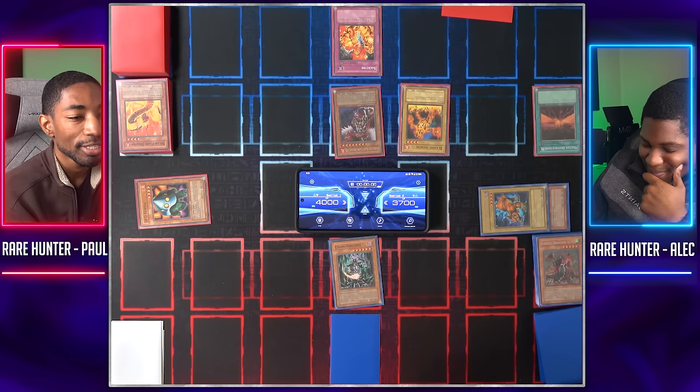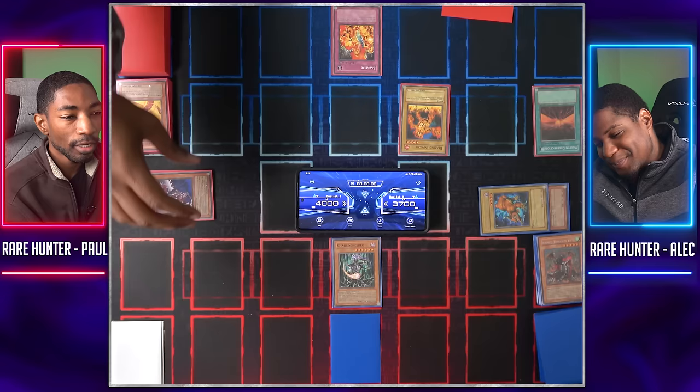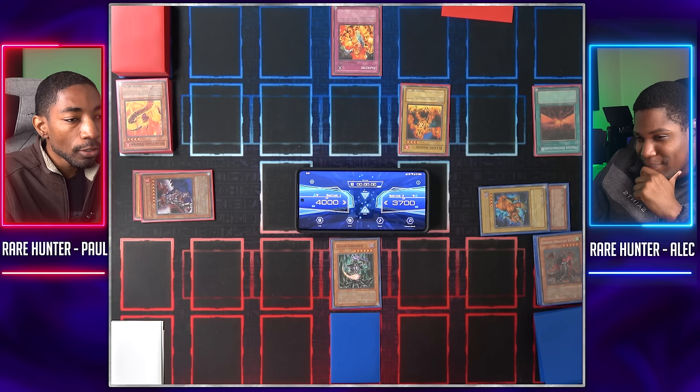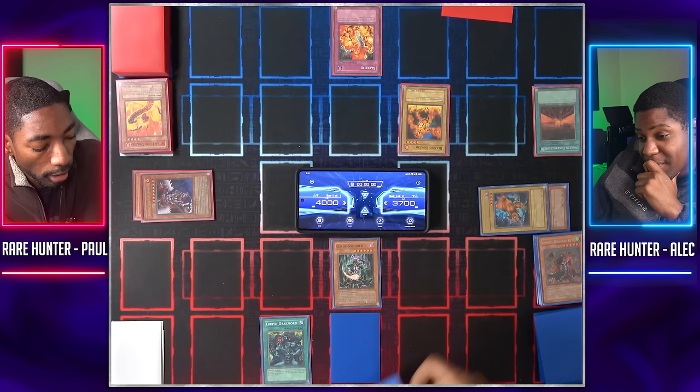Ikibayo Drakmoored will destroy your Solar Flare Dragon. I'll banish a Light and a Dark monster from my graveyard to special summon Chaos Sorcerer in attack mode. Chaos Sorcerer is old faithful — in these older duels it's a really good way of surprising your opponent beyond a normal summon, and it outs pretty much any threat. Chaos Sorcerer, activate effect — I target Horus the Black Flame Dragon Level 8 and banish it from the field forever. It lasted barely a full turn on the field. I also activate Ikibayo Drakmoored on your Blazing Impachi. I'll set one card face down and end my turn — Chaos Sorcerer can't attack the turn it uses its effect.